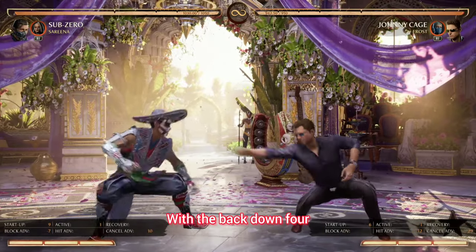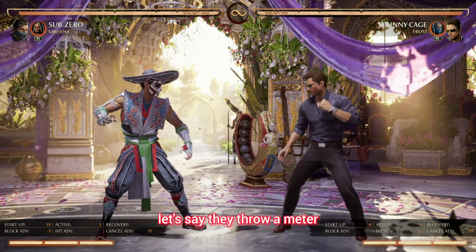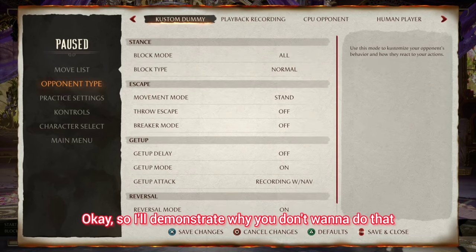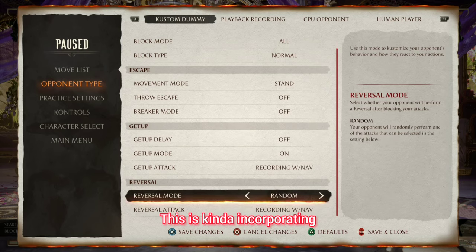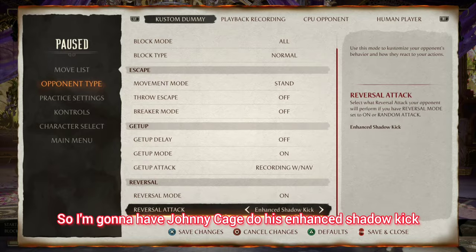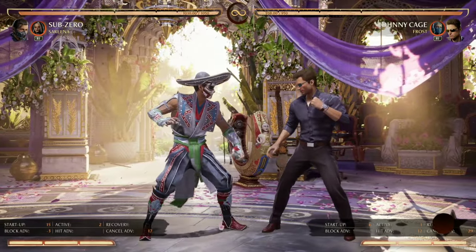With the back down 4 and the forward 1, although they can throw a meter — a lot of people are like, well, I'll just throw a meter. So I'll demonstrate why you don't want to do that. This incorporates the micro-dash we were talking about last time. I'm going to have Johnny Cage do his enhanced shadow kick, which is 8 frames — which is fast as hell. But observe.